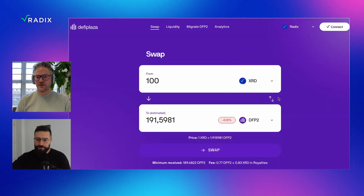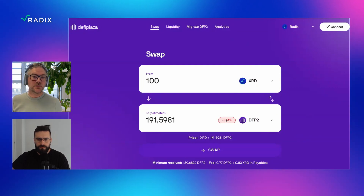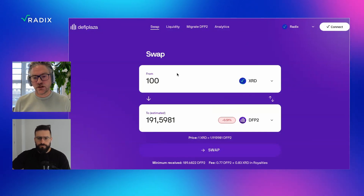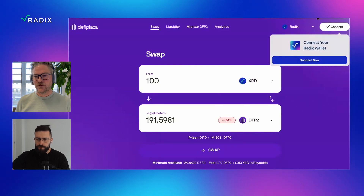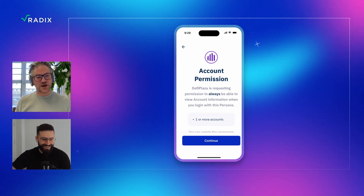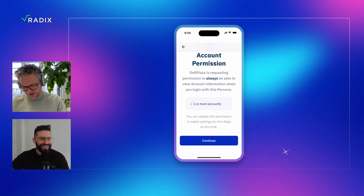So maybe you can run me through the whole interface? We try to keep it as simple as possible. What data do you need when you want to buy a token? How much are you selling? How much are you buying? The red number — minus 0.5% — is the price impact. In an ideal situation that will be zero; in this case you get half a percent less, probably because the pairs are not fully in balance. You also see the price you're paying. When you connect your Radix wallet on the top right, you get into the awesome UX of the wallet. Coming from Ethereum, it's so good.